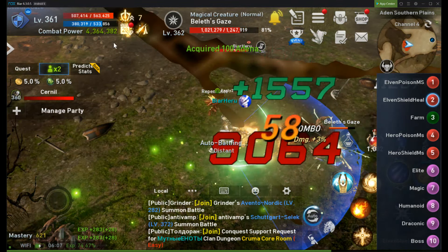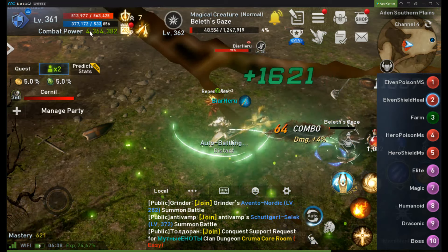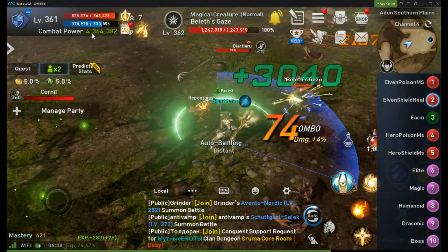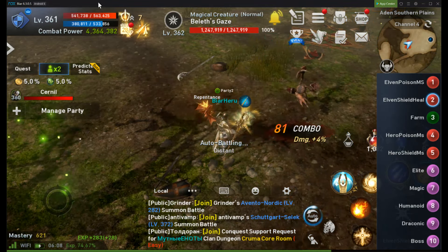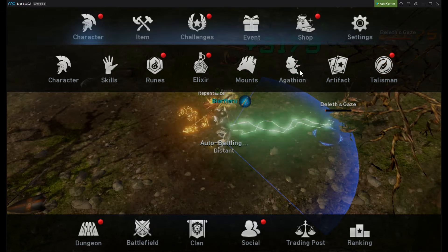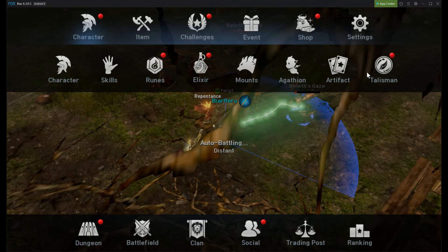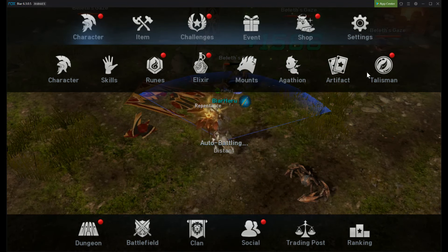You can take another cardinal at level 361 and see that he has maybe 3.8 million or 4.7, even 4.8 million. All of those differences are not just because that player has more or fewer agathions, artifacts, mounts, talismans, or upgrades on them. There is another very important factor at play here. And that is the topic for this video — combat power or substats.